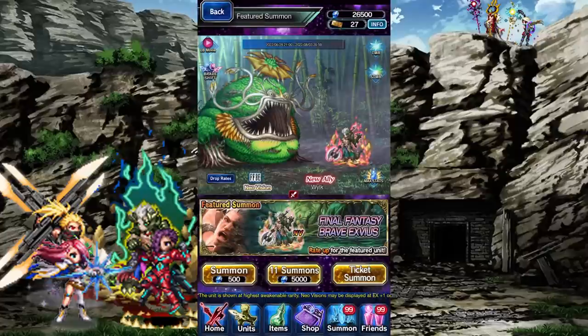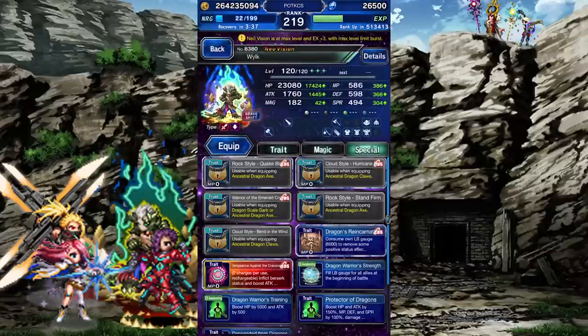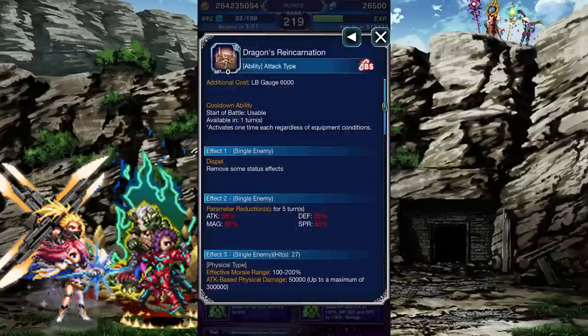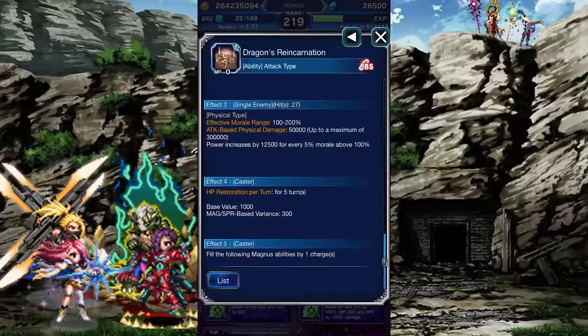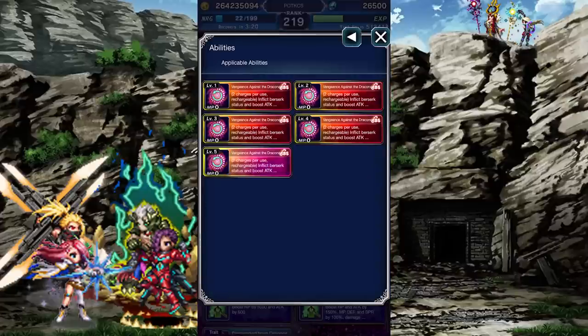Time to change forms! Wilk has a true Brave Shift, which has no limitations whatsoever. Onto his active abilities — Wilk's abilities scale off morale and chain off a triple-casted Bolting Shrike. Dragon's Reincarnation requires his full Limit Burst gauge. In return, it dispels the enemy's buffs, inflicts an 88% ATK and MAG break and an 85% DEF and SPR break, gives Wilk a HP regen, and recharges Vengeance against a Draconaut by 1.